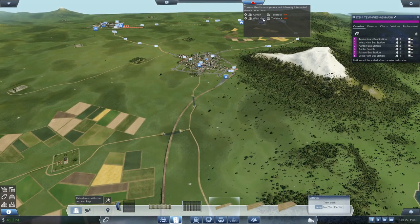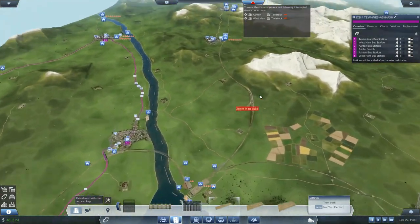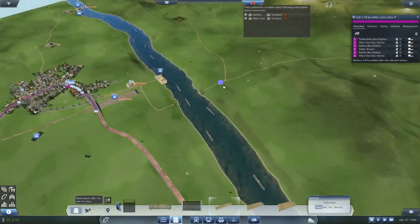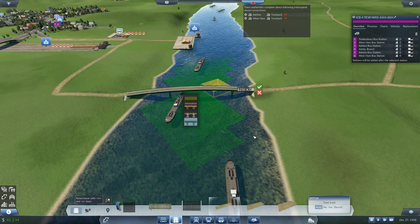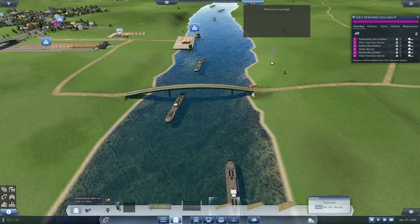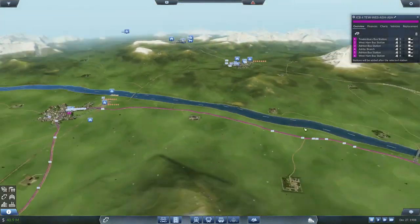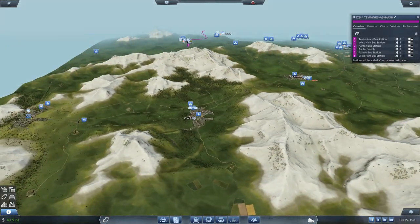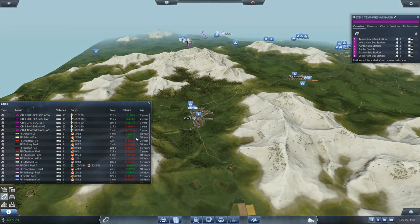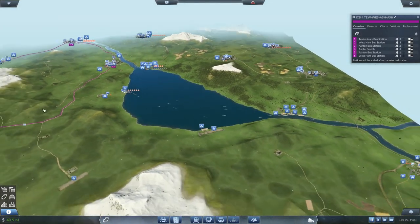So now we've only got Ashton-Tavistock and West Ham-Tavistock left - this bridge. We should be able to hook that and raise it up. There we go, boom - that's in, and there are no warnings! I think that is probably a pretty good place to leave this episode. A lot done, and good results. I can't wait to run this on a little bit and see exactly how much these make - I think they're going to make a fair old amount.